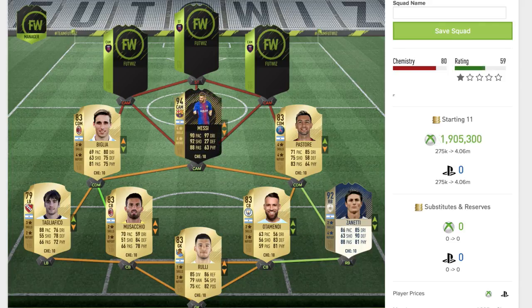Now we move up to the centre attacking mids. This guy could be the best CAM in the game at the moment — this is Messi's inform card, which recently just came out. If you're wondering why there aren't many high rated cards, this is the beginning of FIFA. This inform card comes out as a centre forward so you'll have to convert it to a CAM. He's got 94 overall, four star skill moves, four star weak foot, 90 pace, 97 dribbling, 92 shooting and 88 passing — absolutely incredible.